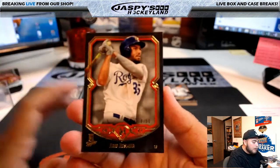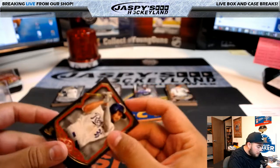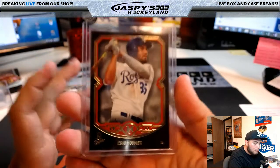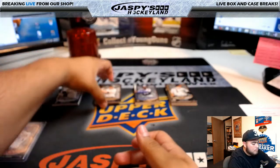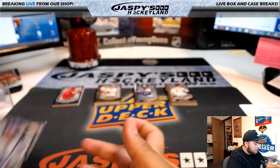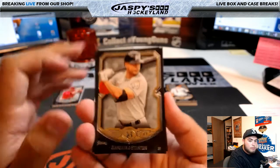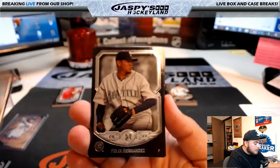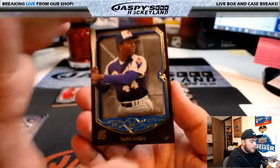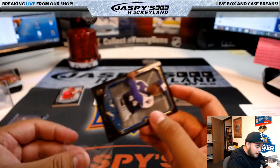Right here at the top: Eric Hosmer, 38 of 50, for the KC Royals, going to Karen Steele. Reggie Jackson, Corey Seager base. Joe DiMaggio and Giancarlo Stanton, Felix Hernandez, Edwin Encarnacion. Hank Aaron right at the top, 96 of 150, Atlanta Braves, going to Matthew Smith.